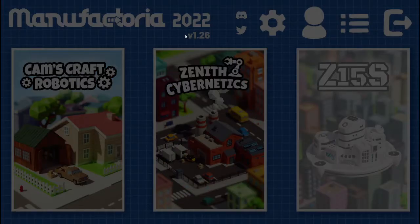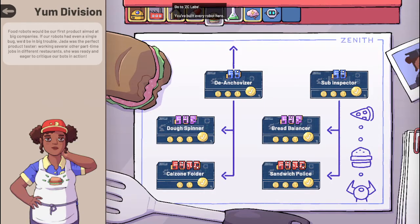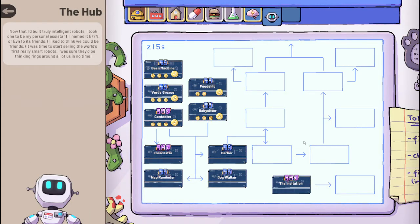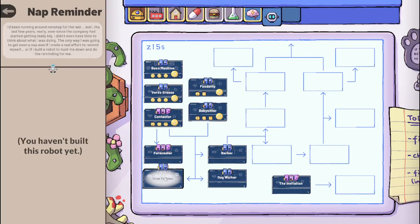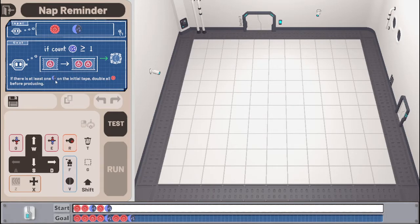Hello once again. More progress with this giant area is to be made today. I'm gonna start with some blue ones, let's do these ones down here. I'm not sure if I'm gonna make it my goal with this game to just beat everything or to get all the medals, because I'm so close right now, but it might end up getting so hard. Nap Reminder: if there's at least one blue on the initial tape, double all red before producing.